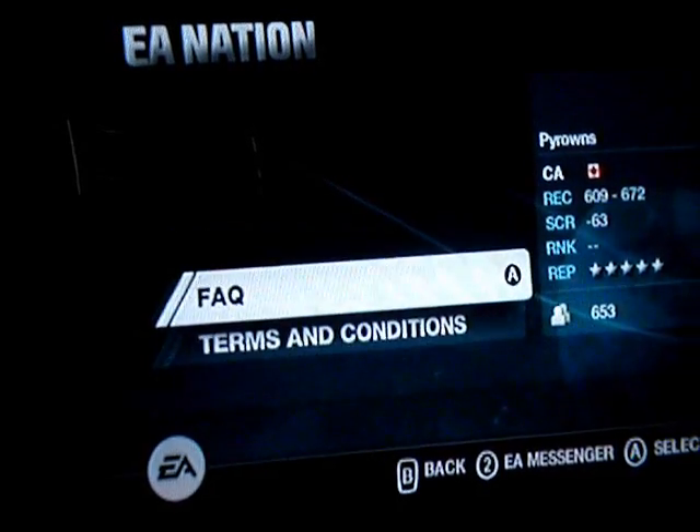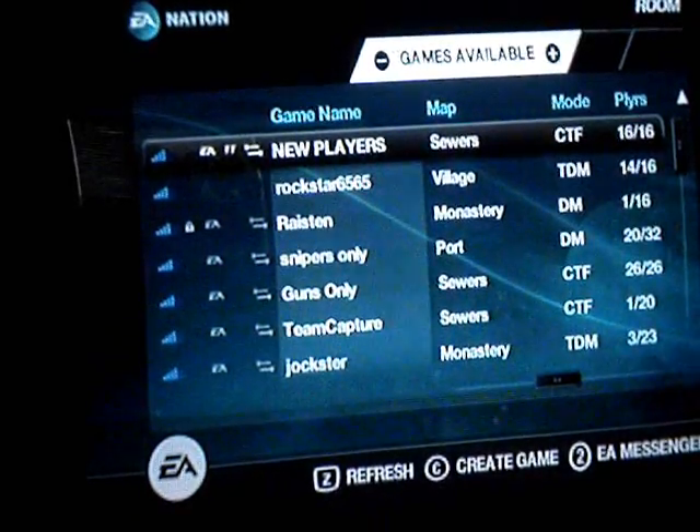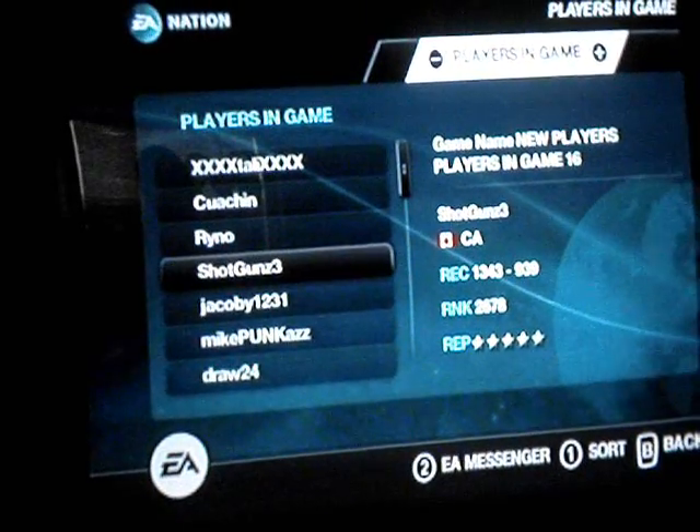You can check your profile, and then you can go into the lobby and play some games. Here you can check who is in which room.